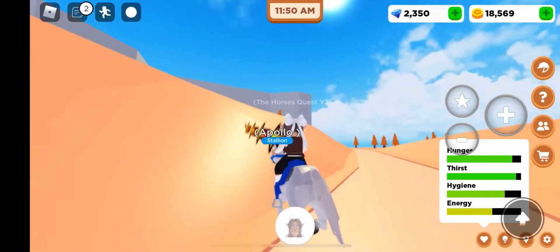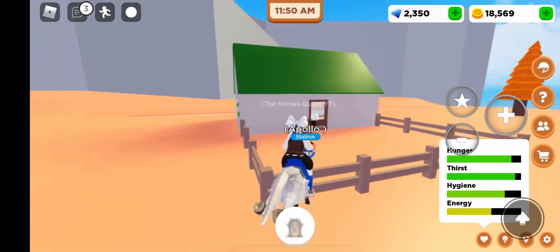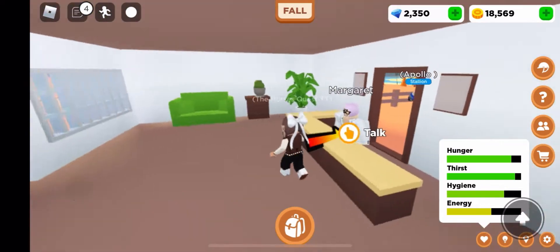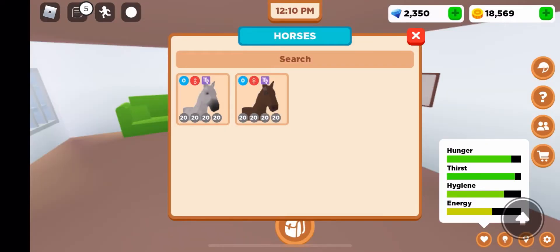So basically we're going to go to this breeding house, and I've never done this before as I said, but I think we just talk to this lady and then we just breed. So yeah, we're going to hit talk. 'Are you here for service?' We're going to add the horses.